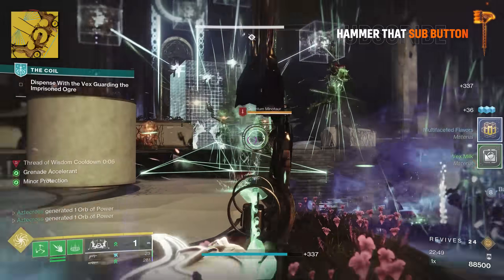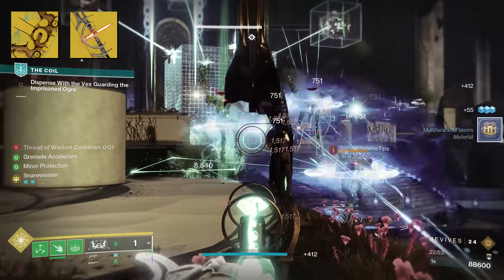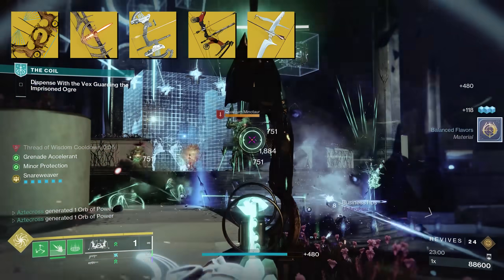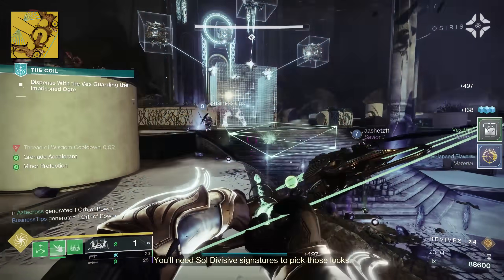There is a lot of competition here. When you look at bows, you've got Tiku's Divination, which is popping off this season with solar mods. Trinity Ghoul, La Menarche, Wishender, which is a powerhouse already present in that kinetic slot. The question is, can Wishkeeper hang with those bows?